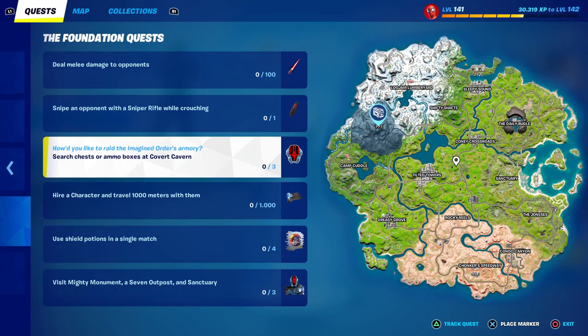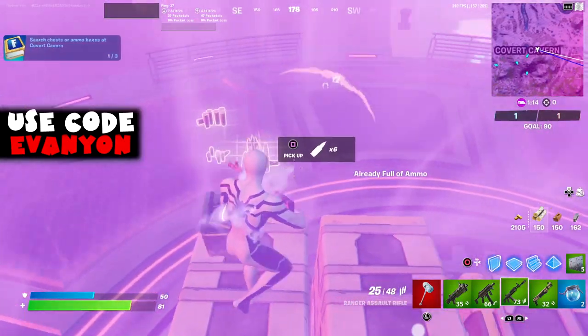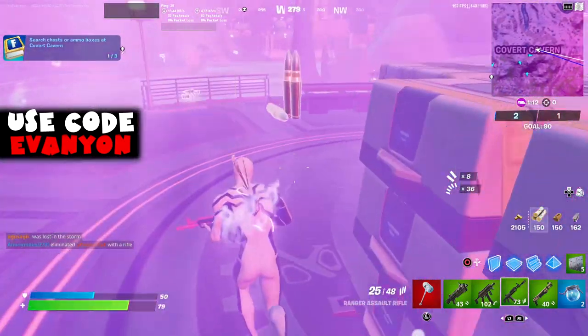Next, we got search chests or ammo boxes at Covered Cavern. There's a lot of loot at Covered Cavern — chests and ammo boxes — you just need a few here. Shouldn't be a problem.